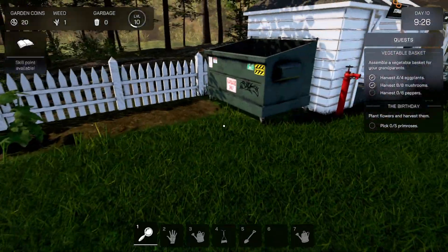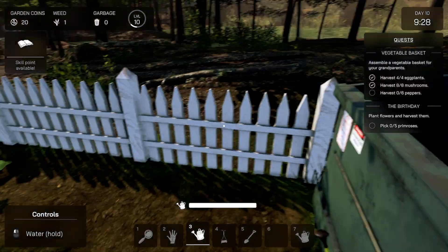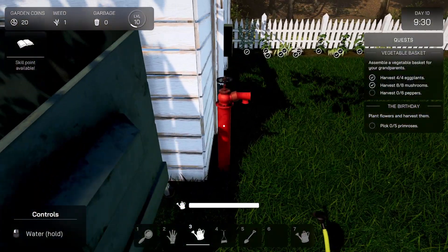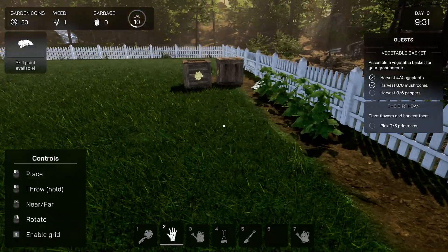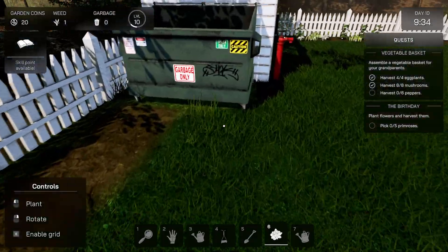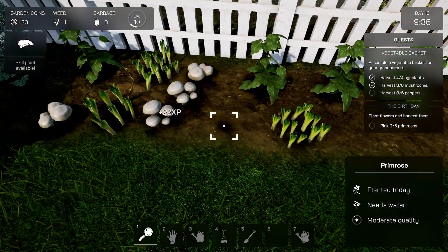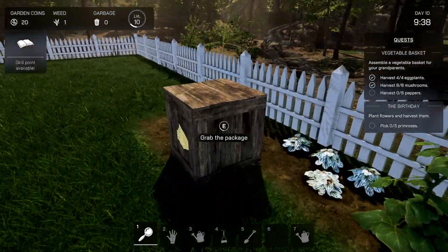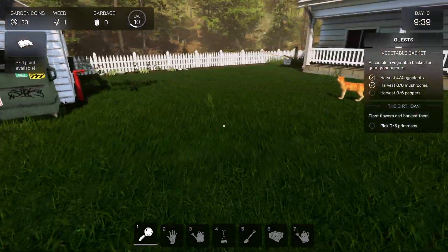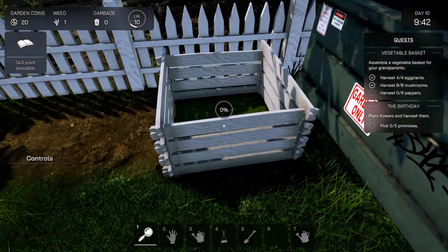That's done — number three, how do I get rid of this? That is not cool at all. Number six — yes. Those are beautiful plants. Our compost! Yes, composter — you can come right here.